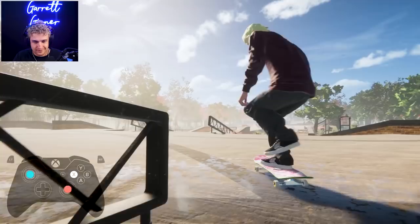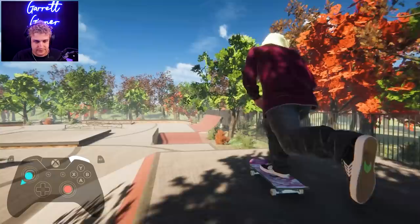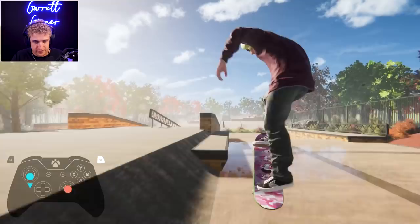Nice and sticky — we need some wax on that bad boy. Front crook. We're making it into the bank this time. My turning's been getting so wonky. Trey flip — absolutely beautiful. Kick flip in. Front board. Nose grind. So we have that part down.